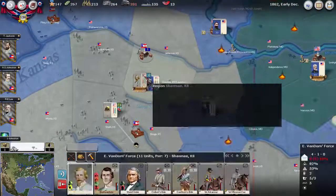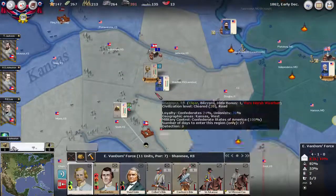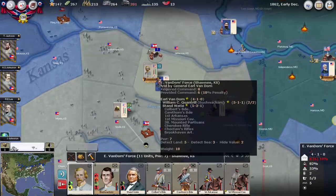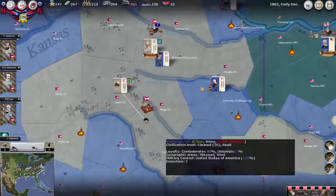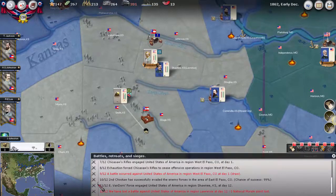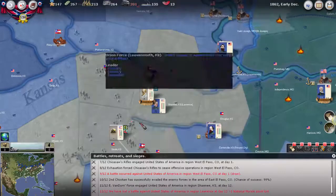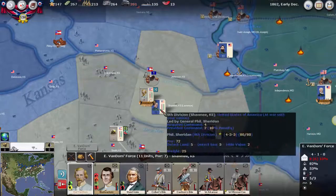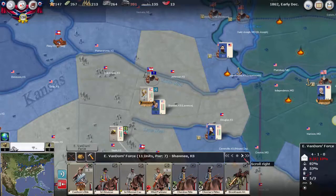One thing that did happen that is very, very bad is that Van Dorn is pretty much about to be pushed out. There was a battle here and we lost. Although Sheridan took more casualties, our forces are very, very weak. It's hard to imagine that they'd be able to withstand another assault — there's really not much left of them.